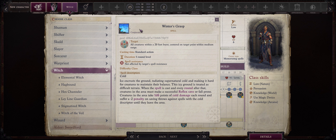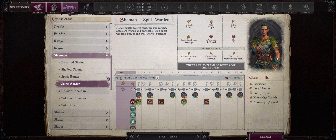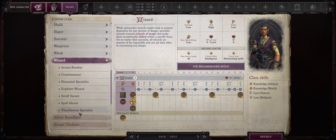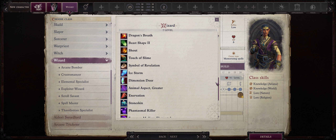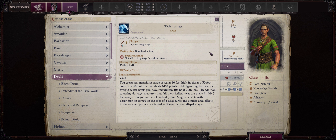Nature spellcasters such as Druid and Shaman, together with Ranger — although Druid and Shaman are full spellcasters — are the classes that got most of these new spells. The second major recipient being Witch. Unfortunately Sorcerer, Wizard, and Arcanist didn't get many new ones, likely because they already have the most robust spellbook selection. These spells range from level 1 to level 5, with no new high-level spells.